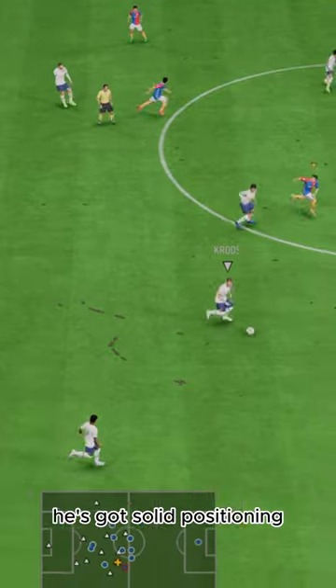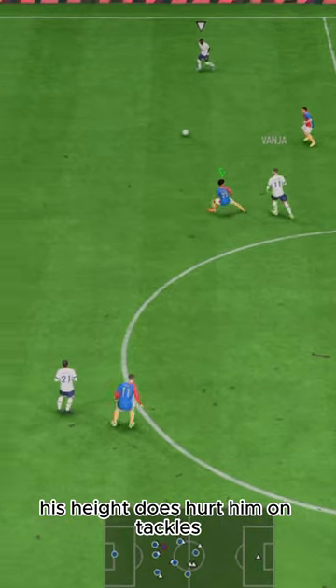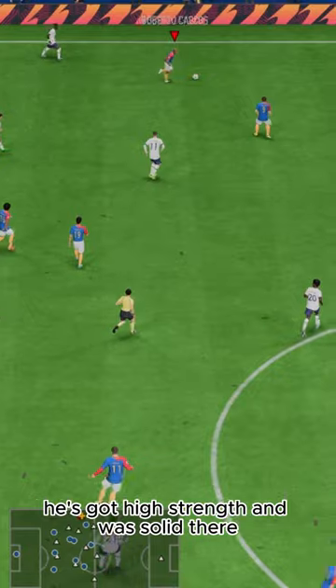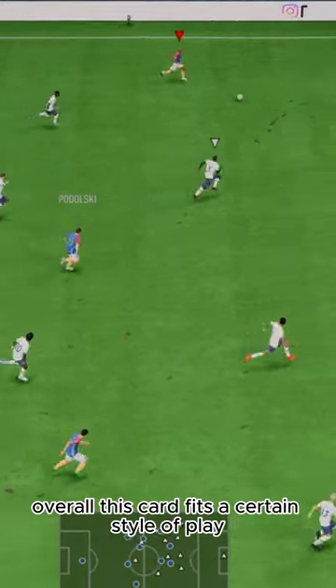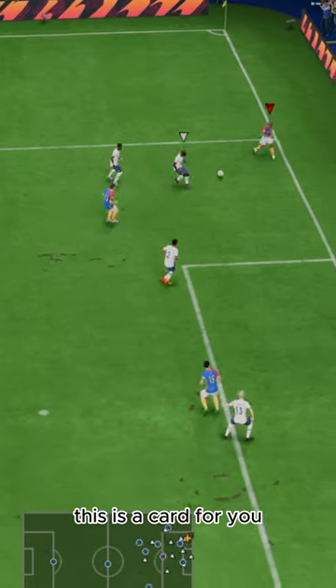Defending-wise, he's got solid positioning, great interceptions, and solid tackling. His height does hurt him on tackles because he can't reach as far. Physicality-wise, he's got high strength and was solid there. Overall, this card fits a certain style of play — if you love that overlapping run, this is the card for you.